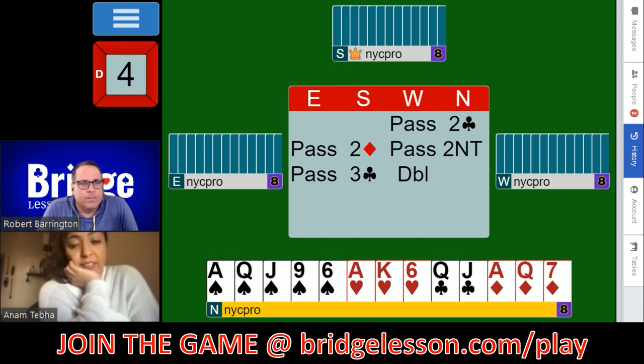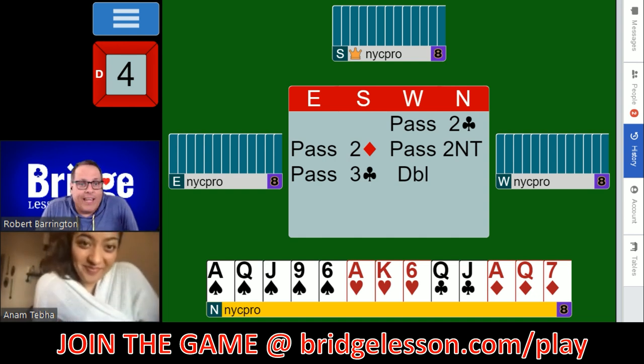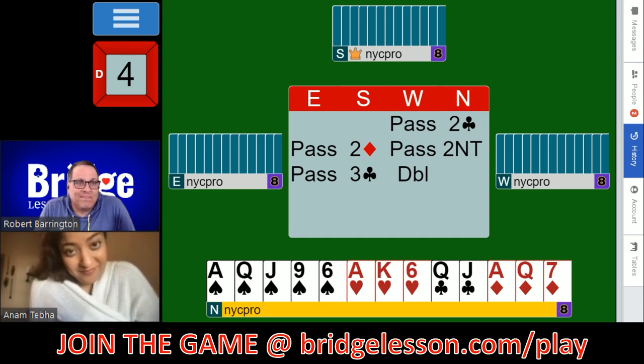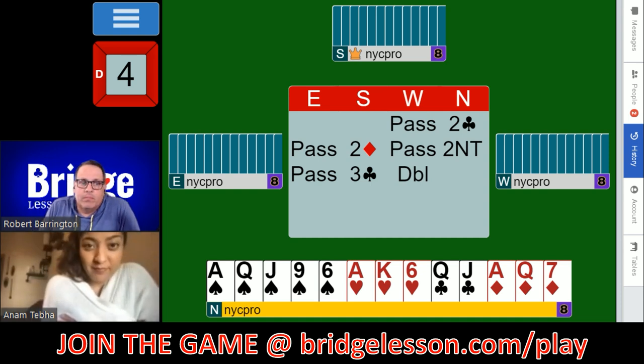North does not have a club stopper, unfortunately — a really bad club holding for what's going on here. If right-hand opponent has the ace-king of clubs, we're in a lot of trouble on the club lead they've targeted. It could be right to advertise a stopper, but it's pretty normal to just pass and say, I don't have anything here. So the line we draw: when they double Stayman, pass is what we do when we don't have a stopper.